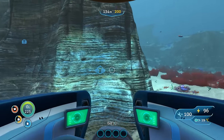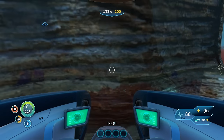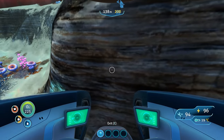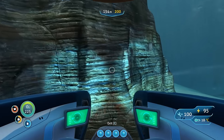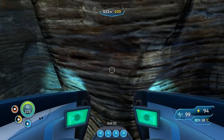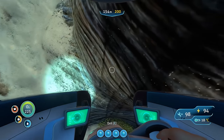The hull reinforcement module provides a strength boost to the Seamoth's chassis in order to reduce sustained damage. A single hull reinforcement will provide a 20% damage reduction. Like the storage module, you can stack the hull reinforcement module, with each one increasing the effect by another 20%. So with four hull reinforcement modules you will see an 80% reduction in damage.